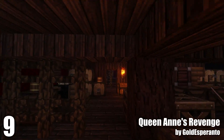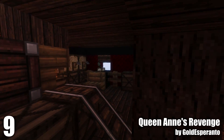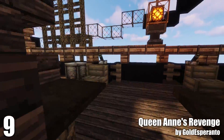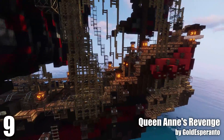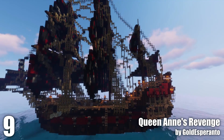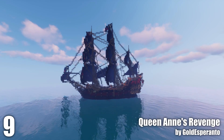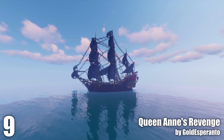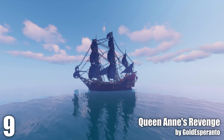Obviously some people leave this detail out, but Gold Esperanto has gone to some effort to make this look very nice from all angles. The sails are good, the rigging is good, everything is very nice. It's a great ship, so again well deserving of this spot.